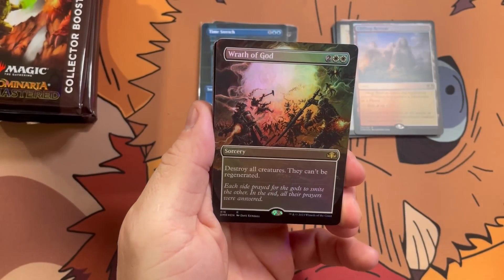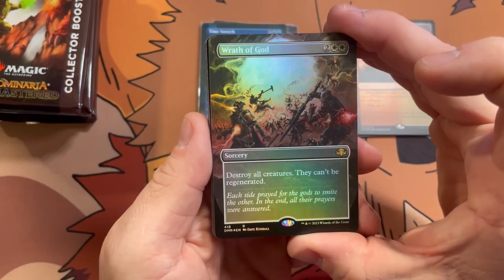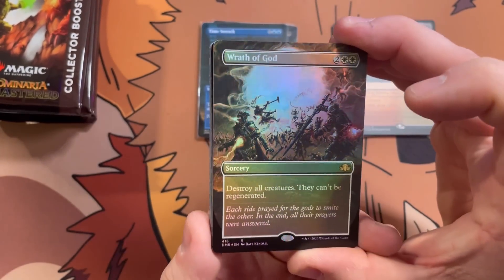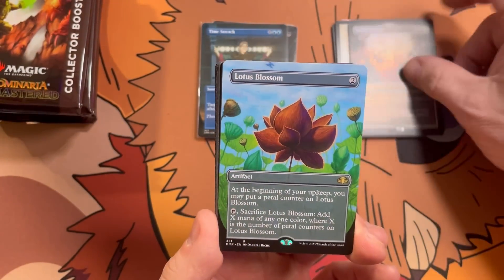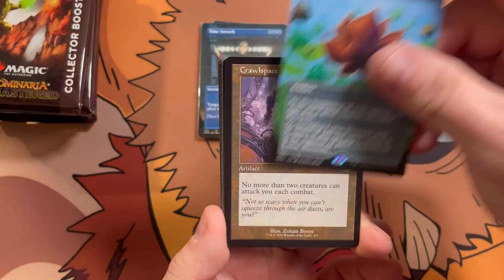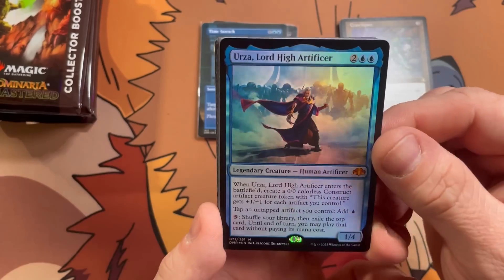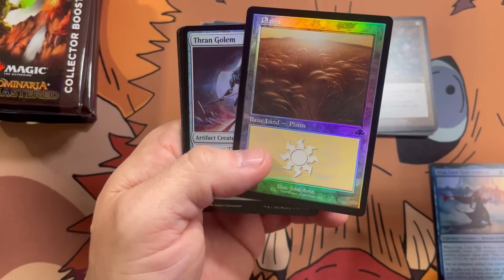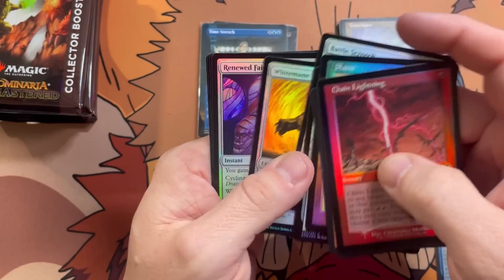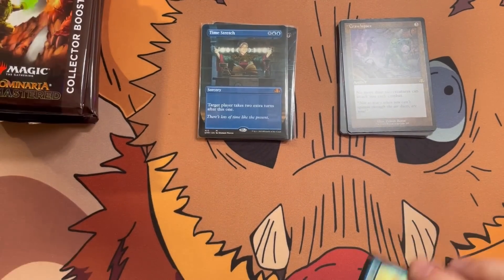Zombie token in the front. Now Wrath of God's not a terribly expensive card anymore these days, but if you get a borderless foil Wrath of God it's just a very pretty card and it just feels cool. Lotus Blossom, Crawlspace, and big daddy Urza. Chain Lightning — nice and common there. Gorgeous planes.